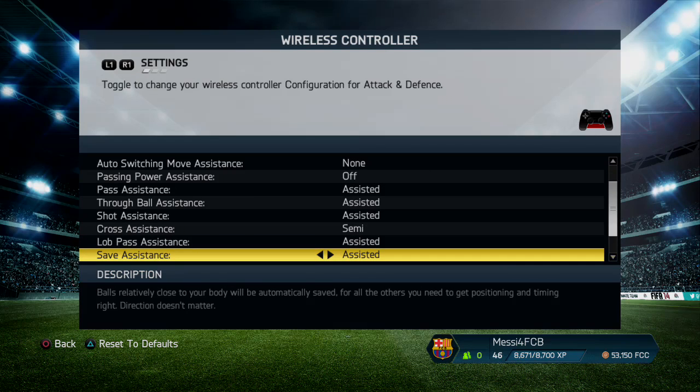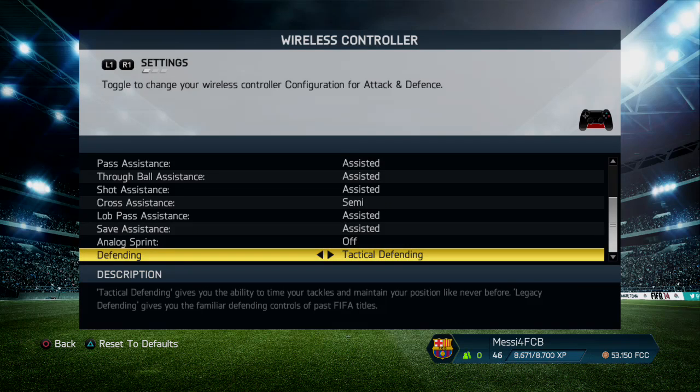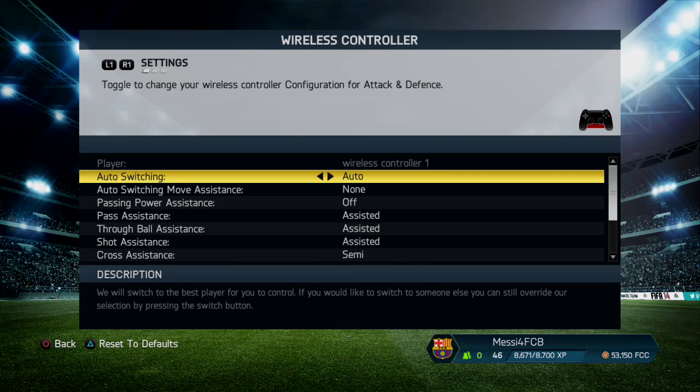Lob is assisted — it's just the easiest really. Save: assisted. Unlock switch — you can turn that on if your skill level allows you to knock the ball on and do the skills. And then tactical defending, obviously.